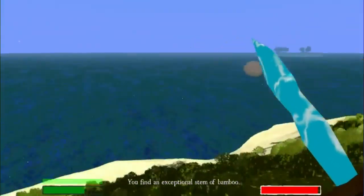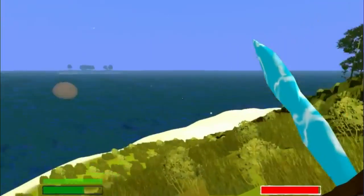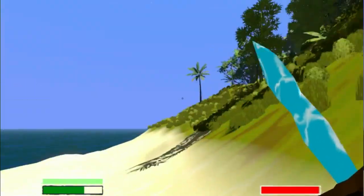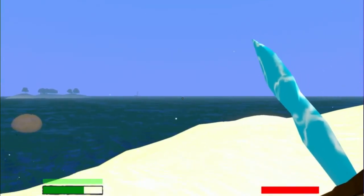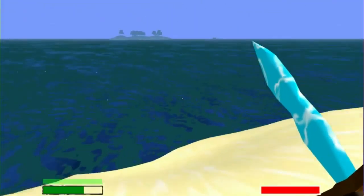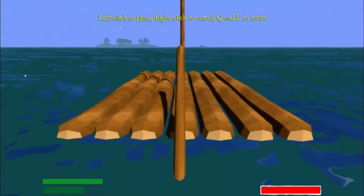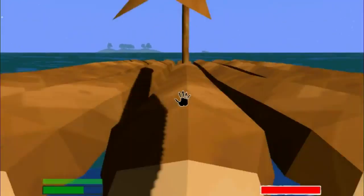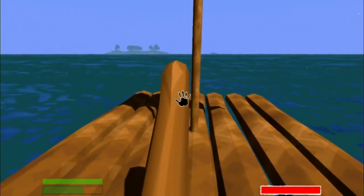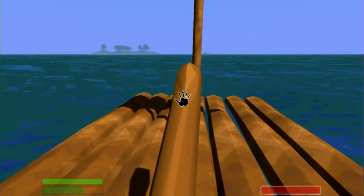Where is it? Maybe I'm looking at the wrong island - I could have sworn it was in between here somewhere. Is that it right there? That's it right there - alright, we're heading over there. These are some white sandy beaches.